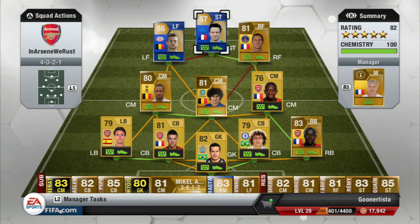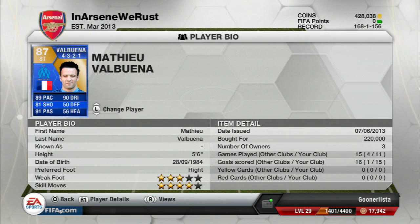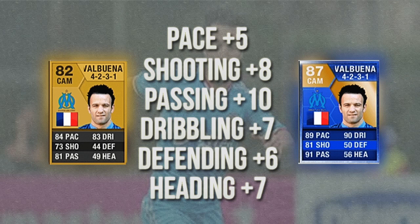I thought he'd be absolutely insane. Here's the team I played him in. He's five foot six, right-footed, with a three-star weak foot and four-star skill moves. He set me back 220k, but his price has dropped. He's played 11 games and scored 15 goals. His pace has gone up by five, defending by six, dribbling and heading both by seven, shooting by eight, and the biggest increase has been in his passing, which went up by 10.